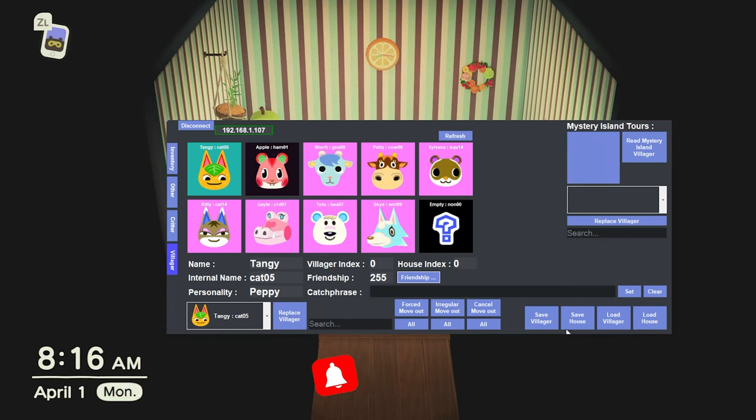Back in Poker Core I can adjust our friendship level all the way to 255, which is the highest. I can also change the catchphrase and adjust other settings, but I'm not going to mess with that.